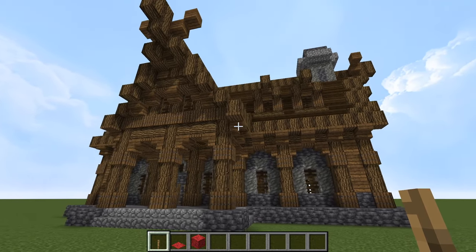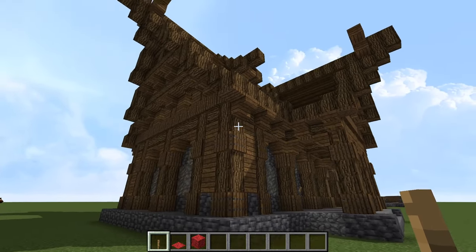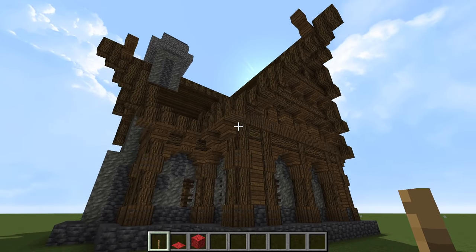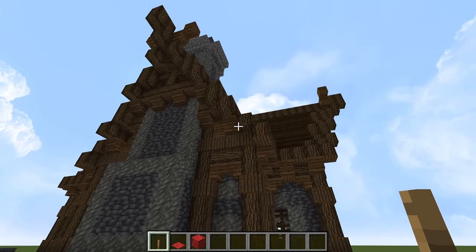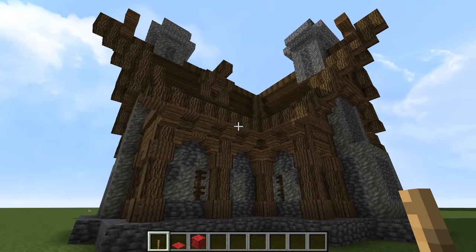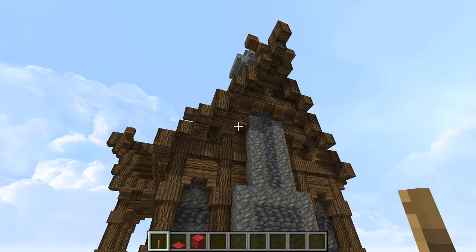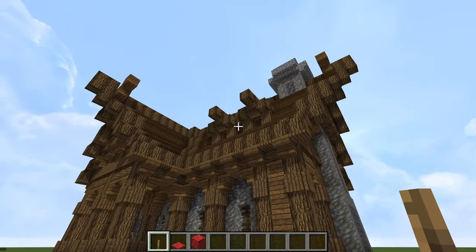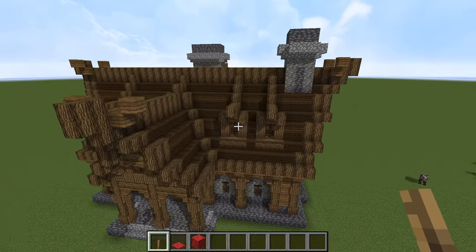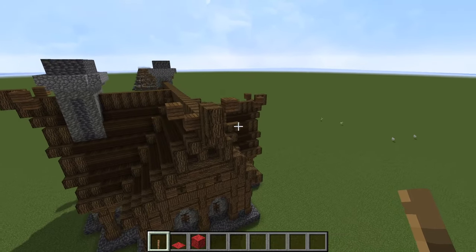Let's take a quick look at the exterior of our medieval tavern. As you would expect out of a medieval building, the roof's overhanging the foundation by quite a bit. Except for the walls, chimneys, and floors, the rest is entirely made of wood, so it's 100% flammable — bear that in mind if you have fire tick on your server or world.